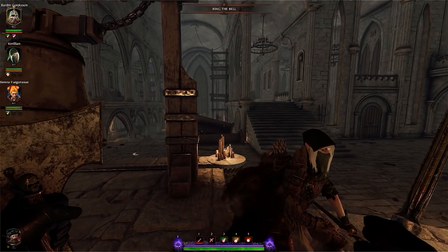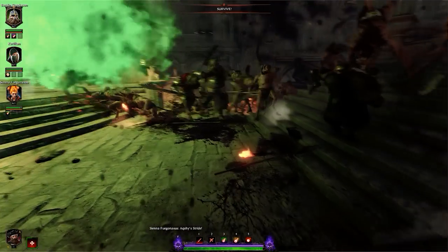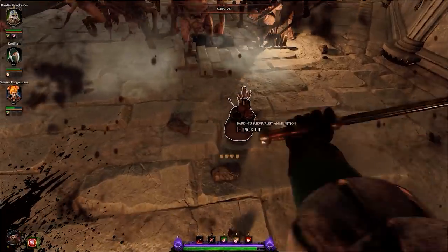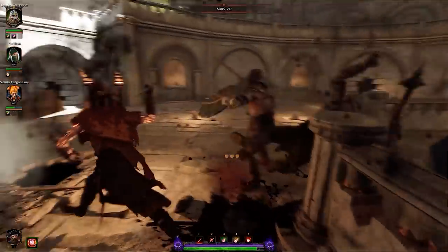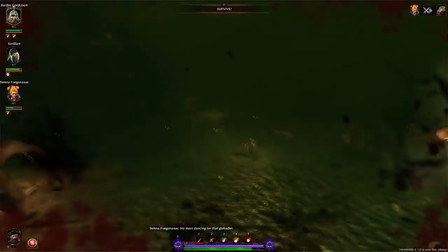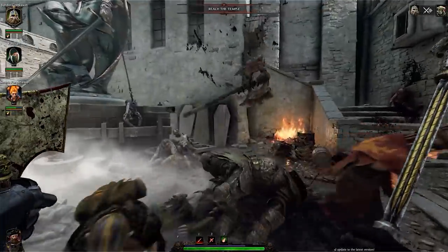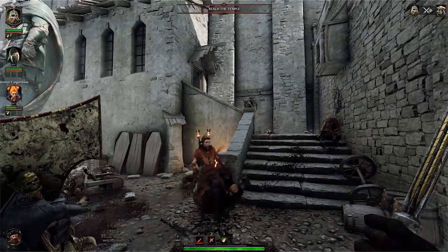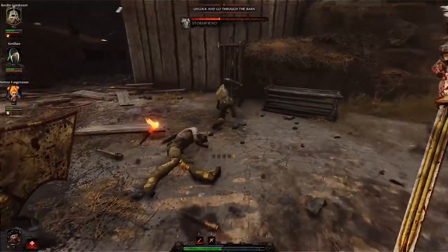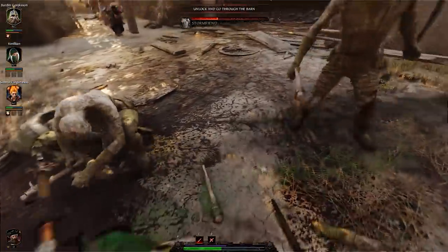Graphics are up first. Odd issues aside, the original Vermintide was an excellent collection of unique locations and long journeys through mire and muck. Vermintide 2 significantly upgrades that. Hats off to the level construction — while not open-ended with thousands of crisscrossing paths, there are enough that a sneak attack through a back alley is possible, or finding a hidden cellar door in a burnt-out home and following it through tunnels to pop up on the other side of the city.